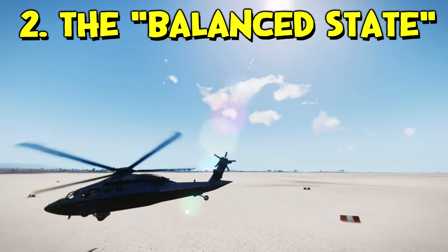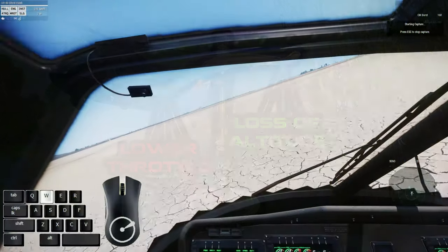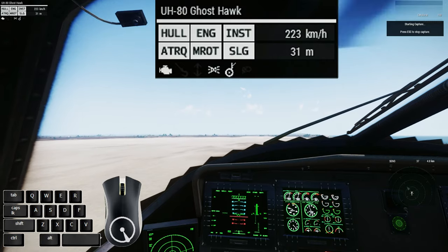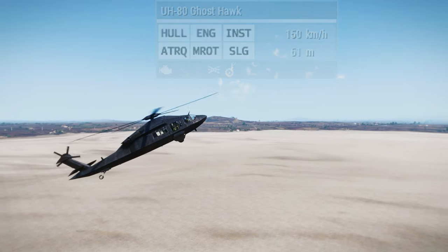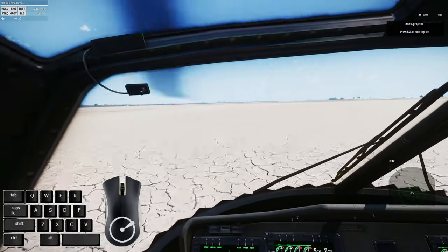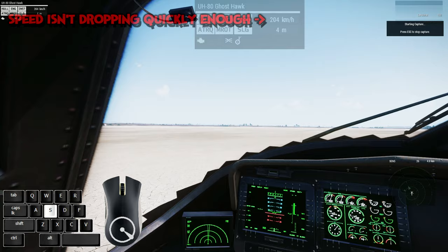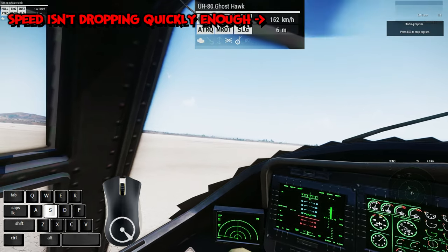Whenever you think of balancing your speed, think of a set of scales — one thing goes up, another goes down. Try to lower your speed using just your cyclic. Don't press your throttle key. See what happens? You'll shoot for the skies, and eventually, many millennia later, you'll begin to lose speed — but at the expense of a huge gain in altitude. Try again, but this time hold down your throttle key as soon as you pull back on the cyclic. It's still bad, but it's not as bad. You haven't yet reached the balanced state of speed and altitude loss.